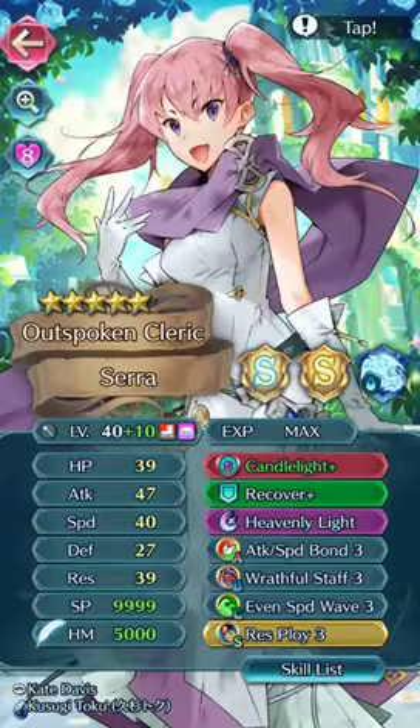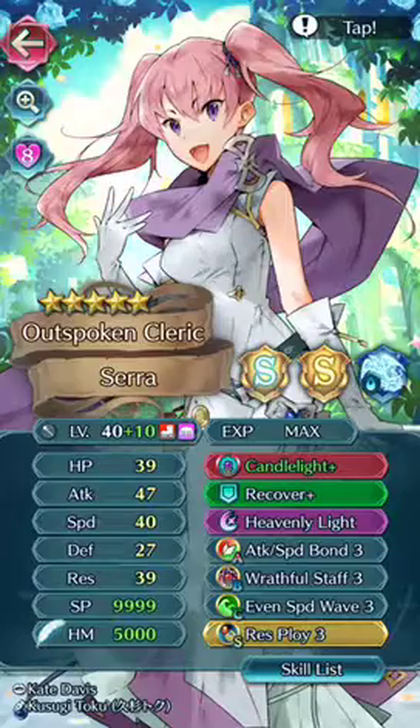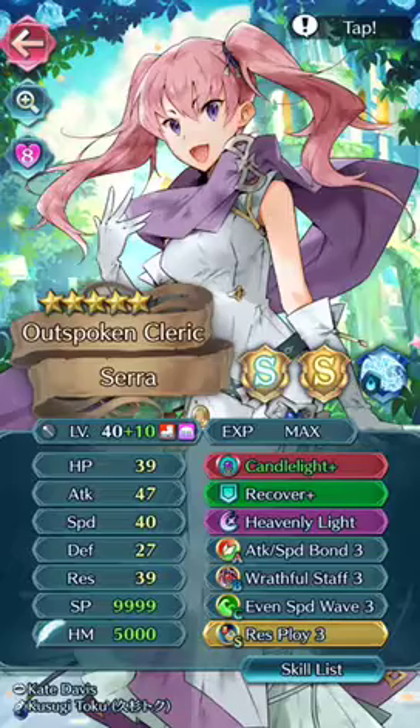This might sound weird, but the best in the squad has the pull. Not the pokey stabby pull, but the healing pull. That's right, the cleric is the most valuable unit on your team. Welcome to a sick guide to clerics.